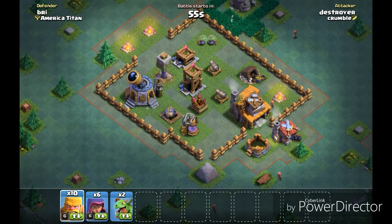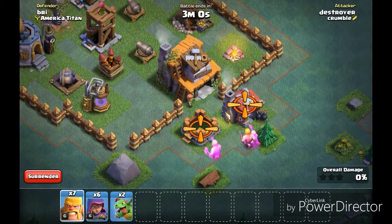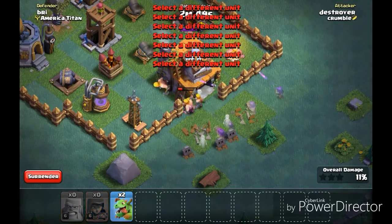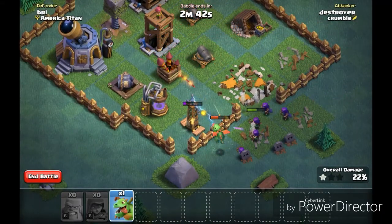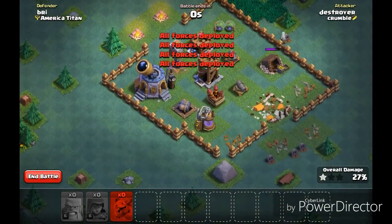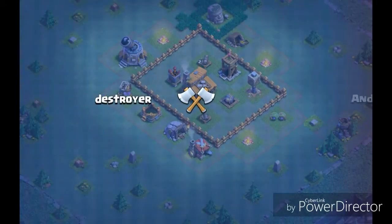I'm actually going to use this deck again because he's just letting me take the town hall. So I'm going to do that. There you go — one of mine. Now I'm going to splatter the archers in, and the baby dragons. Defeat again. I'm going to drop down in trophies pretty much, a lot of trophies.